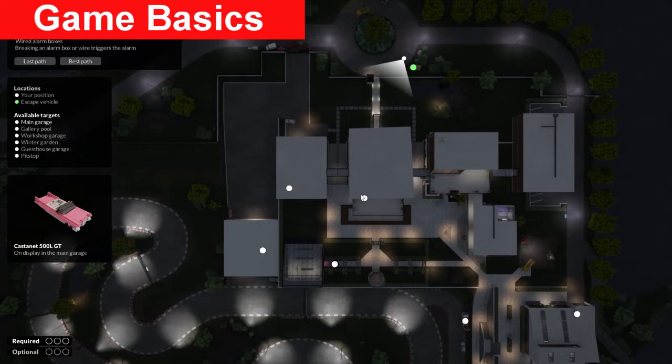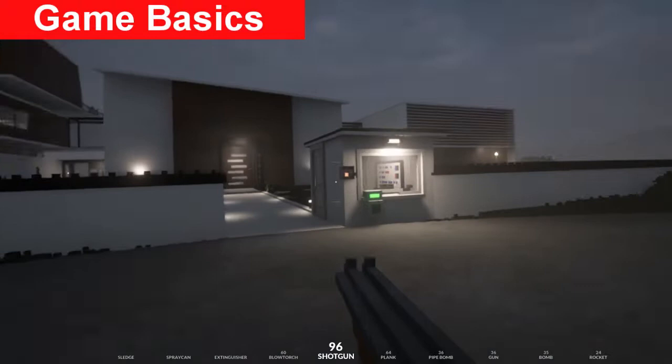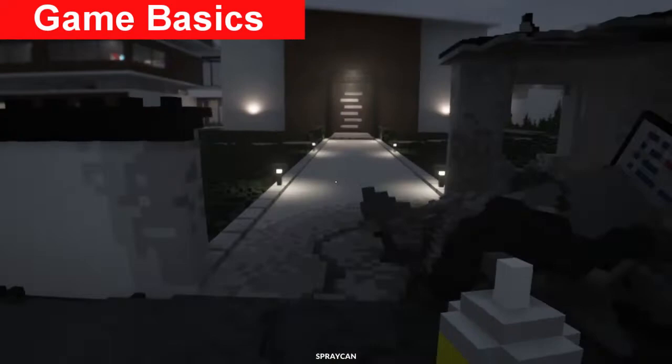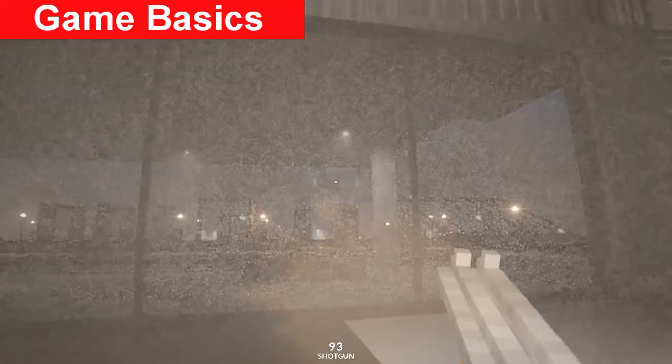One of the first things you want to do when you load in is walk the route and go to each objective and see what awaits you. We'll cover more on that in my second video on strategy. The map updates in real time - any destruction you've done using the spray cam shows up on the map, so you can see the destruction you've caused, the paths you're going to choose, and use that to help plan things out.